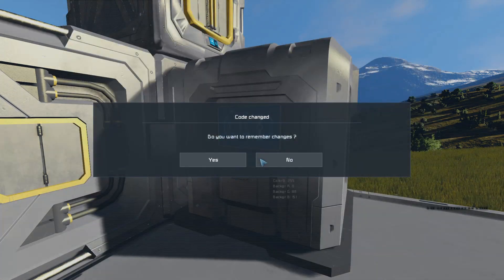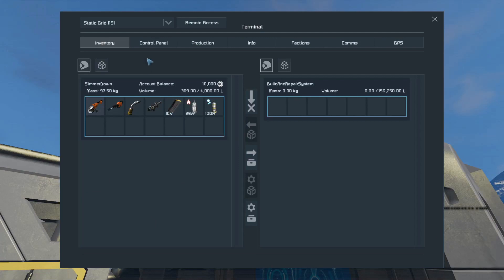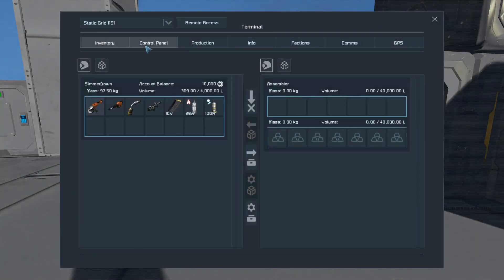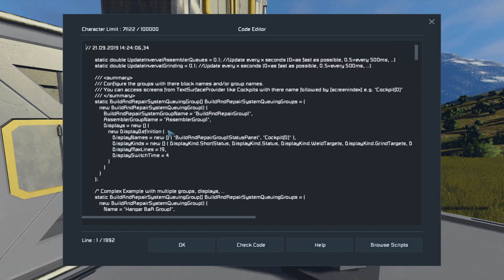What you want to do: your build and repair system and your assembler that you want to use for the automatic scripting queuing — go to the control panel and make a group with the build and repair called "Build and Repair Group One" and save that group. Then same thing for the assembler — "Assembler Group One" — save that. The script will tell you what it needs: build and repair group name "Build and Repair Group One", assembler group name "Assembler Group One".